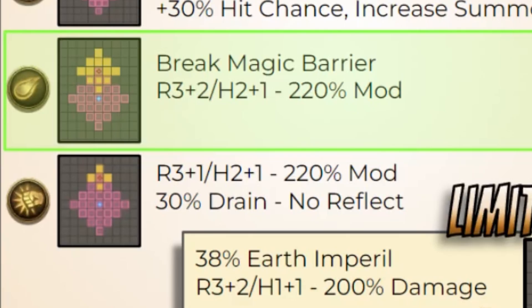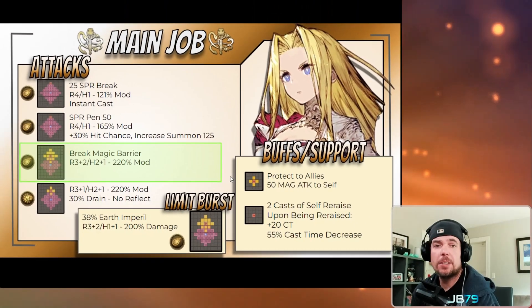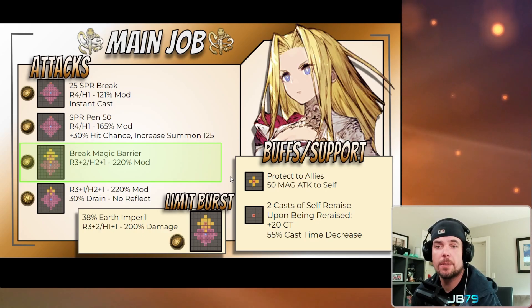Her third attack is her first AoE option, bringing a large diamond area of effect. It has range three with a plus two from the AoE bringing it up to five total range, and a strong range height two with a plus one from the AoE. This is a large 220% modifier with a magic barrier break happening before the damage — actually the largest-sized barrier break we've seen to date in War of the Visions. A very nice option for her tool belt, and it won't be difficult at all for her to hit multiple units who may be stacking up barriers.